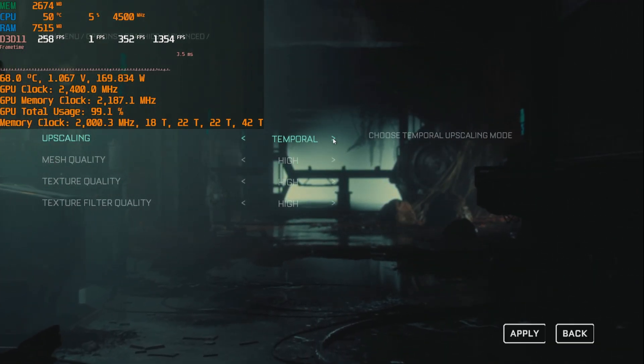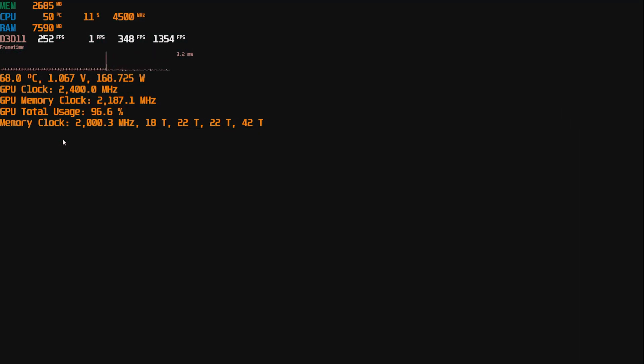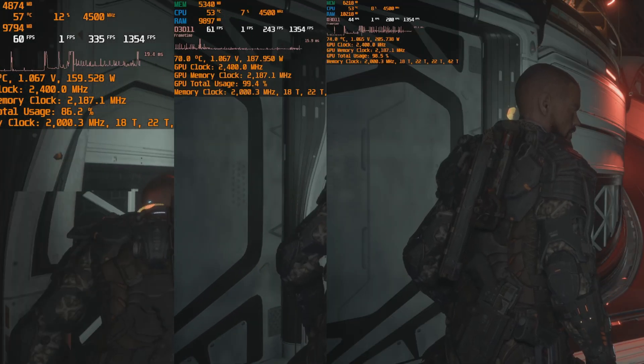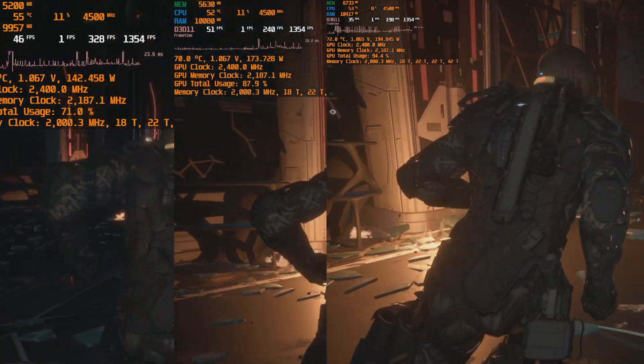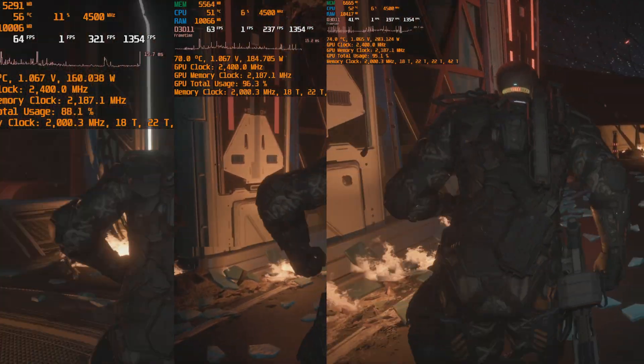To use temporal upscaling you have to quit and go back to the menu to set the graphical settings. The only thing you can change in-game is the resolution — every time I had to go back to the menu to change the settings, which is a bit weird.